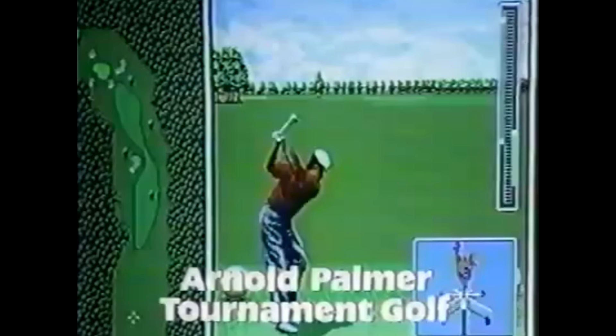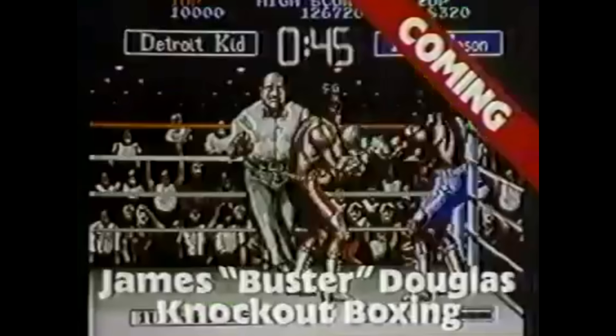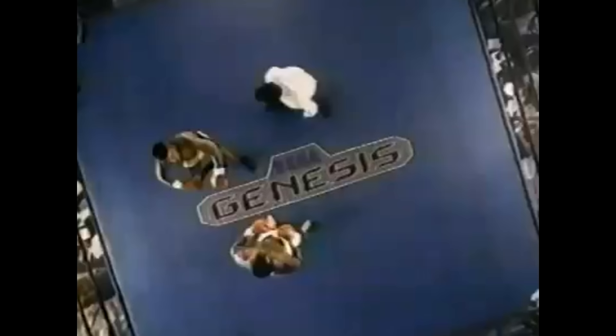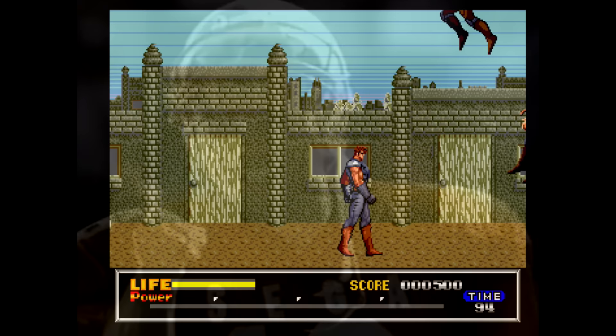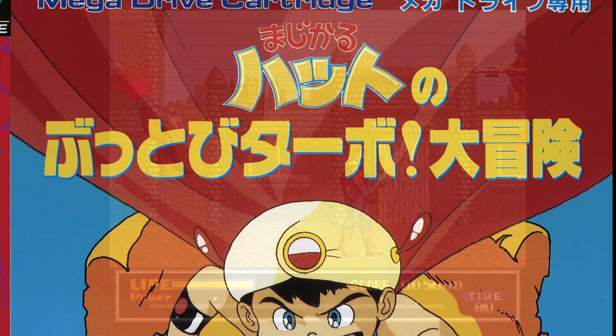Sega of America spent a ton of time and resources creating a market that would appeal to Western gamers. Right from the beginning they doubled down on sports games like football, baseball, and basketball, and attached the top coaches and athletes to their games. Sega also had the wherewithal to understand that they needed as many different games as possible, so even when a Japanese IP like Fist of the North Star didn't make sense, they still released it under a new name with a new story.